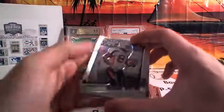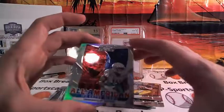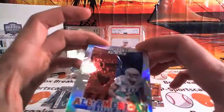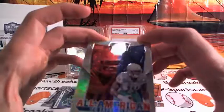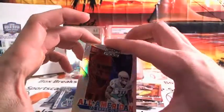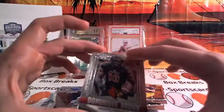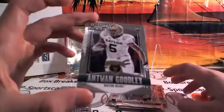We pull the title. We pull two blue autos out of here. Reggie Wayne. Tom Brady. We pull this guy's auto — whoever he is, he was an All-American. He's a corner. Refractor. Dominic Brown and Antoine Goodley.